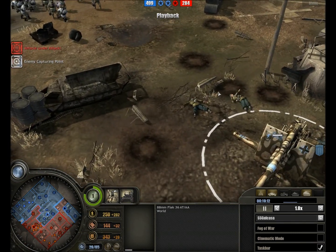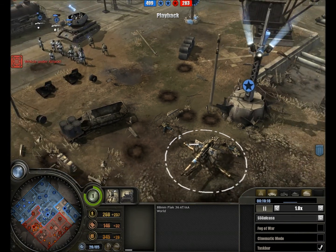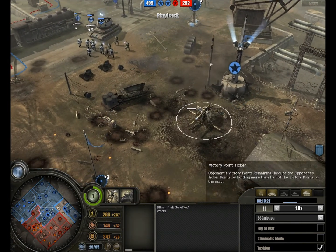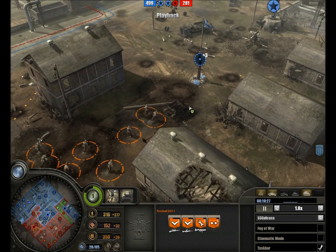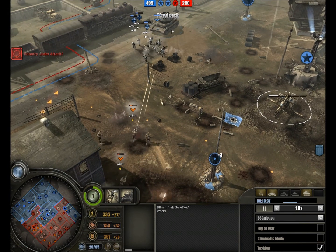Pulling back before things get too dicey, the FlaK crew is suffering heavily from mortar fire. The crew members are lying spread around — perhaps one in a bit of a disco pose, or just an unfortunate position. The FlaK 36 is now left behind as attempts to capture it are made from either side, but the British are making a dash for it covered by mortar fire, now caught out in the open by the Flak Vierling.